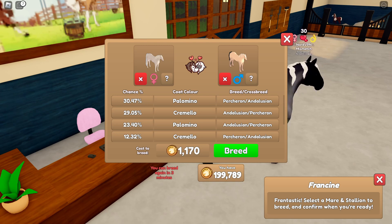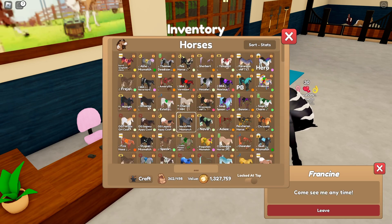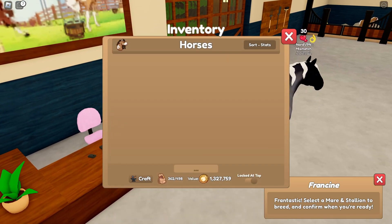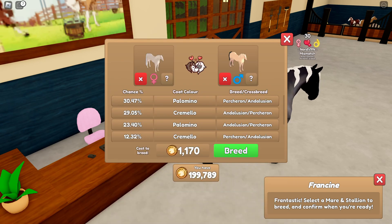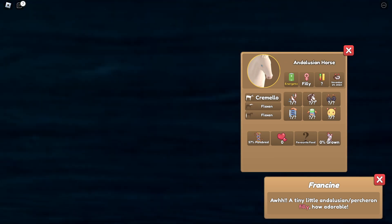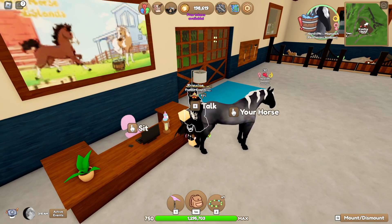So I will see you all in about five minutes. Alrighty, we are back and I'm going to breed Chariot with Dew Drop. Hopefully we get something good. And it is a Cramelo Andalusian with Flaxen. Not bad, but not what I wanted.